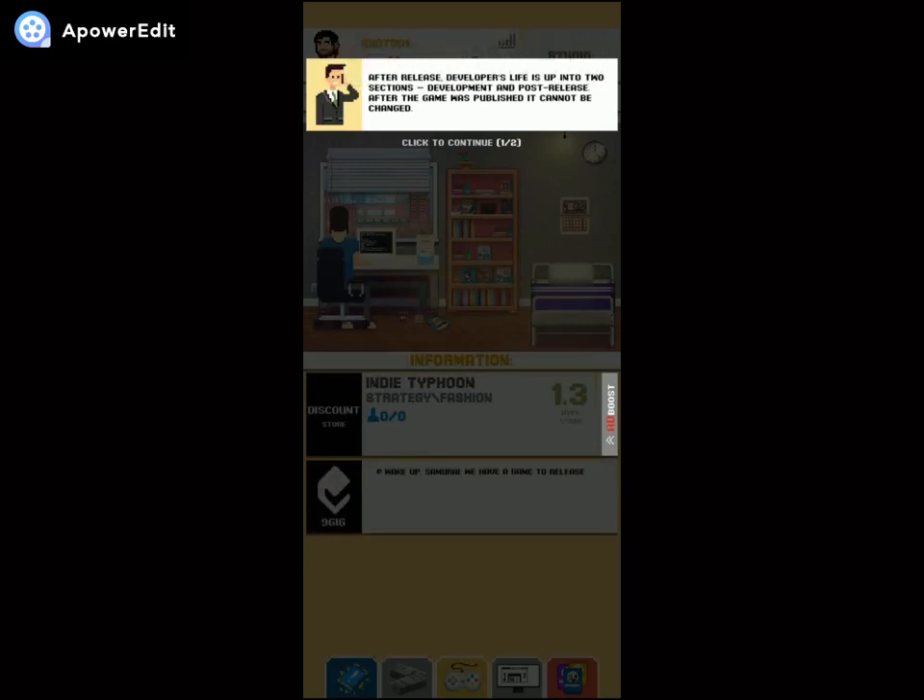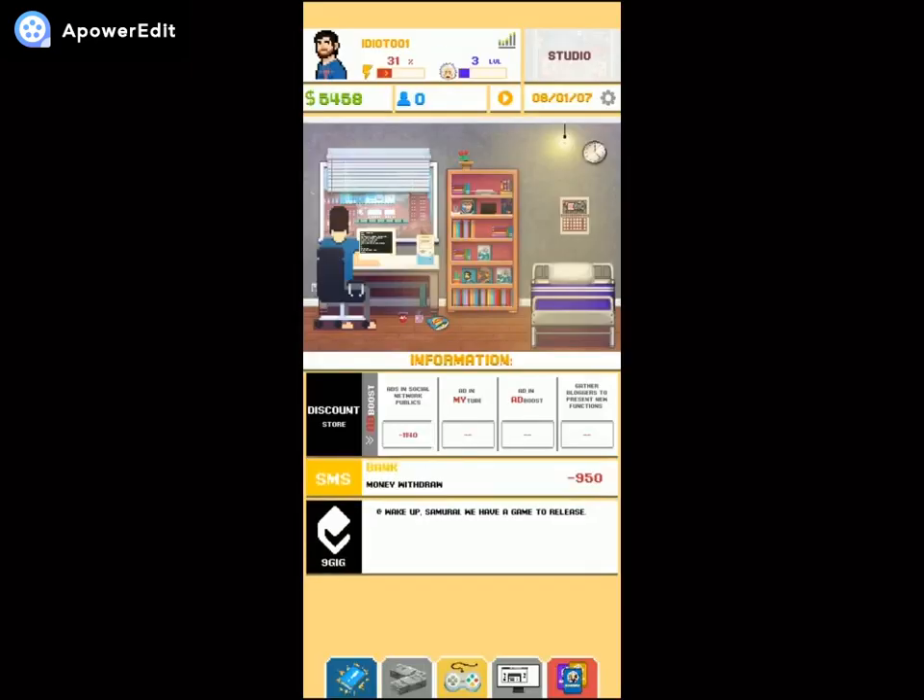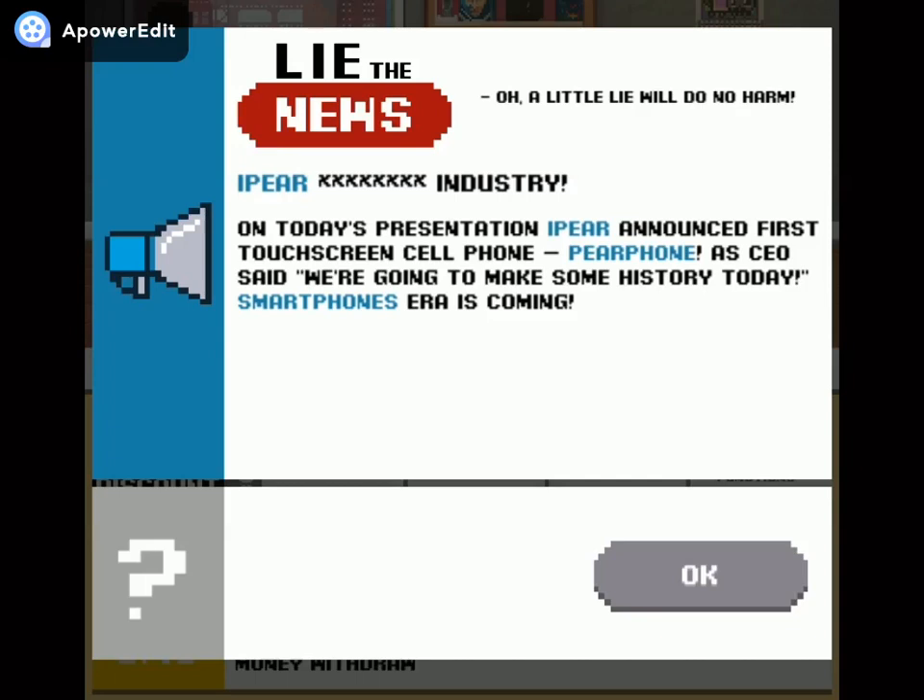After release, a developer's life splits into two sections: development and post-release. After a game is published it cannot be changed, but if you have spare money you may promote the game to bring new users. Let's try it — click 'Add Boost' and spend some money on ads. I Fear is up to something — according to inside info, I Fear will show something incredible on the upcoming presentation.